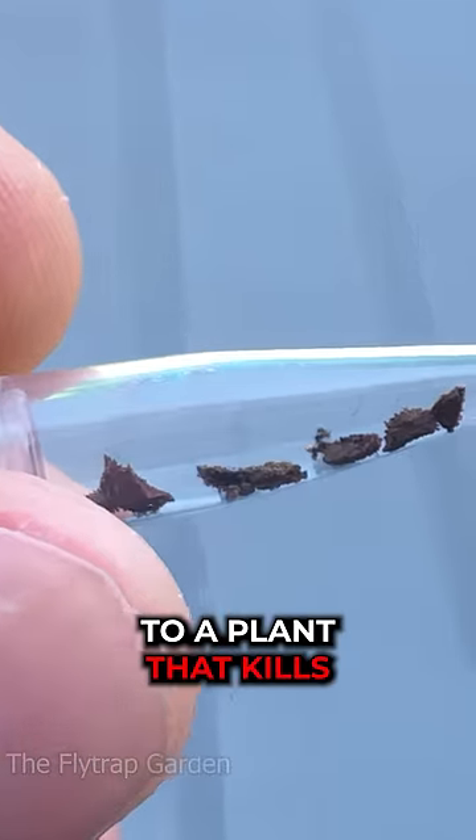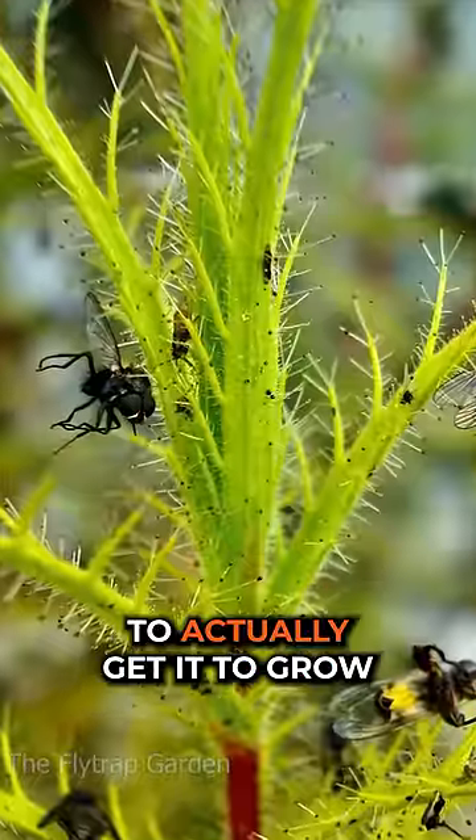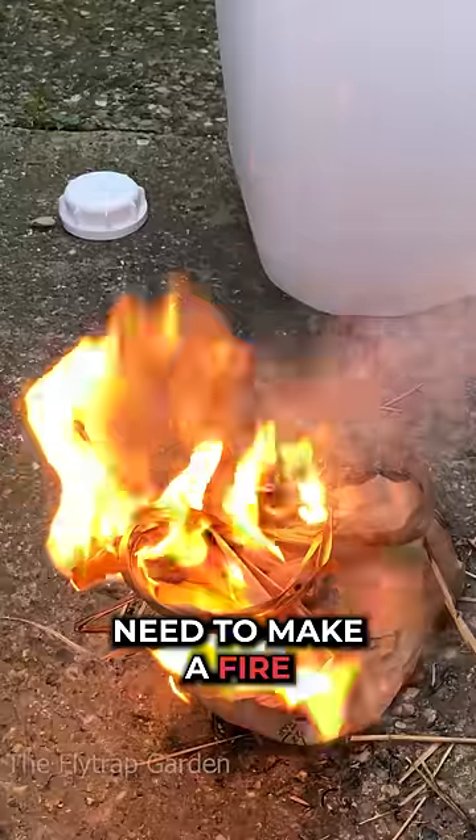These seeds belong to a plant that kills. So let's grow them. The name of this plant is Roridula, and in order for us to actually get it to grow, we literally need to make a fire.